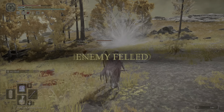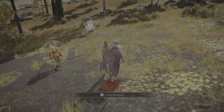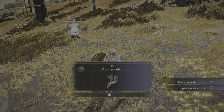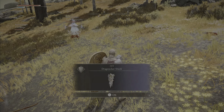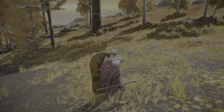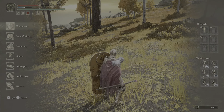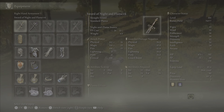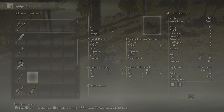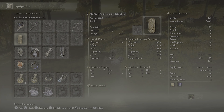After defeating this boss, it will drop 37,500 runes, the Dragon Great Claw, and the Dragon Claw Shield. Both pieces of equipment are very useful. The Dragon Great Claw is a colossal weapon that scales primarily with Strength and Dexterity, and is a good weapon for going against dragon-like creatures and enemies. In addition to general physical damage, what makes this weapon great is that it also deals lightning damage, which can be especially effective against specific enemy types.